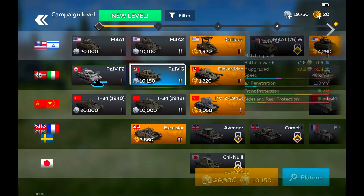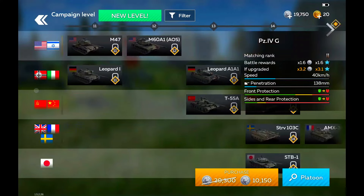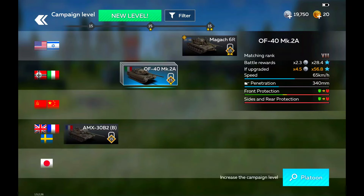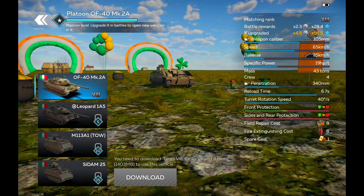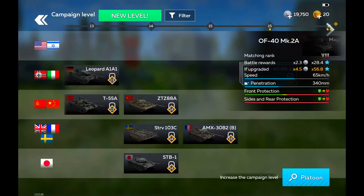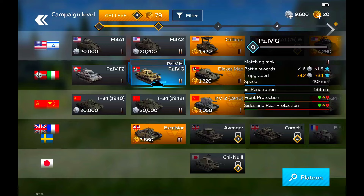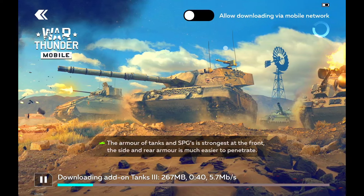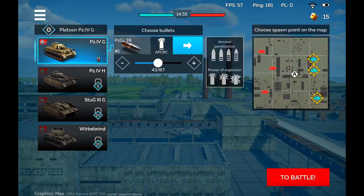I'm not really sure how the tech tree works — do I need the Dicker Max to get the Tiger I, or can I get it straight after the PZ? Let's see what the top tank is for this line. Apparently we go from German tanks to Italian tanks. My game freezes when I press on a tank to look at it — I need to download it first, which is weird. I'm going to purchase the PZ 4G which is an increase in level. There's also a prompt trying to link my email which keeps appearing.